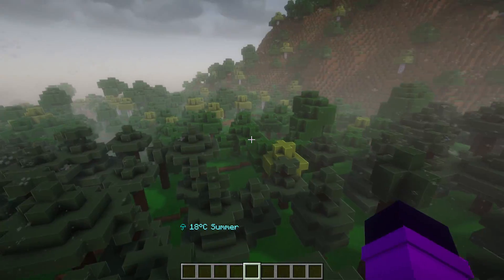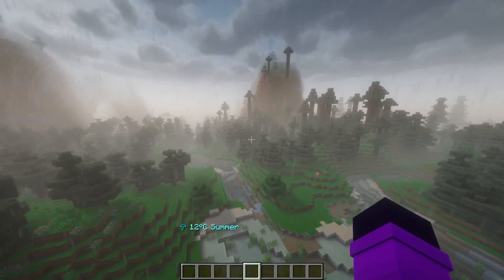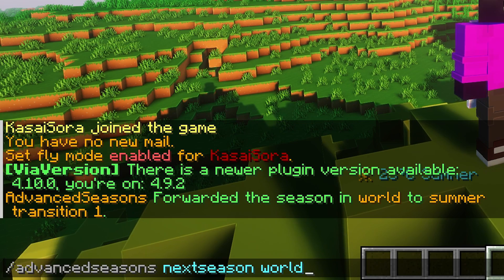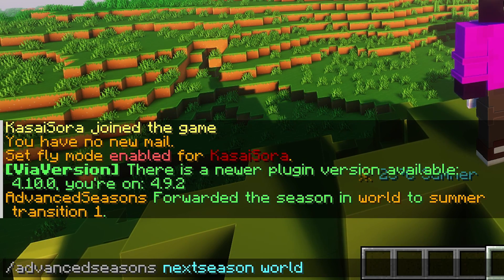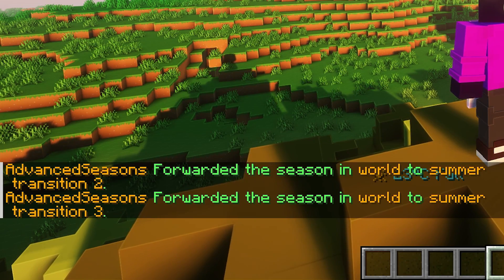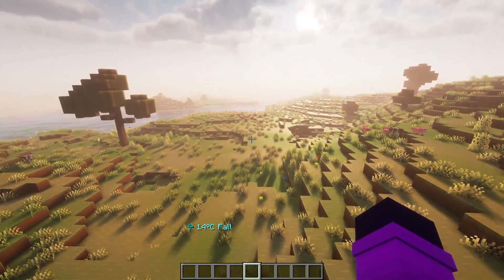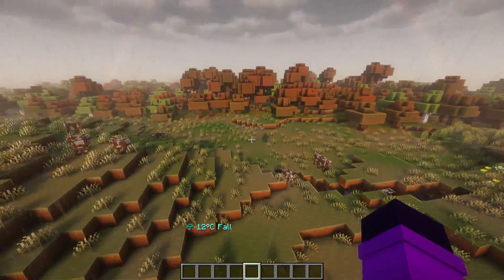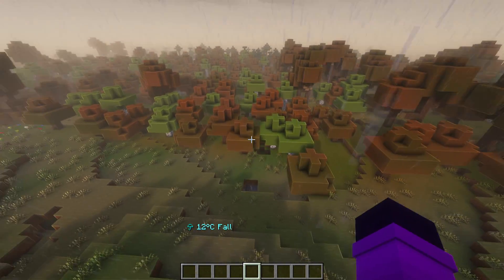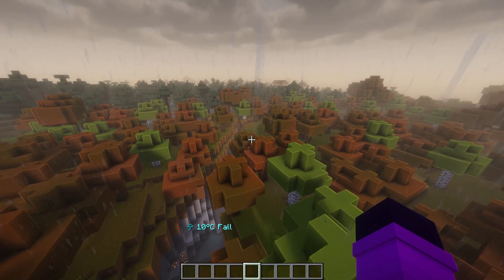I especially like how the entire vibe of the world is so different now than it was in spring. The fact that everything just changes and gives you an entirely different vibe is awesome. But let's move on to the next season. By executing this command again, the world will forward through summer transitions 1, 2, and 3, and after that it is fall. You can see the entire vibe of the world is once again different — the skybox, the grass, the color of the trees. Everything just screams fall.